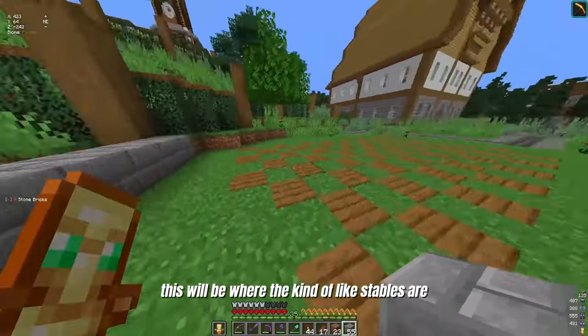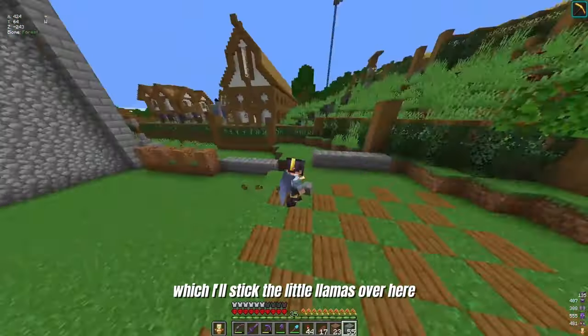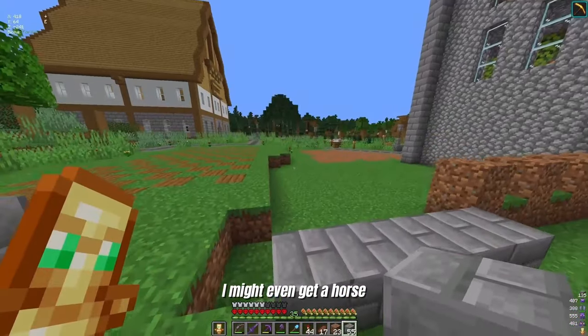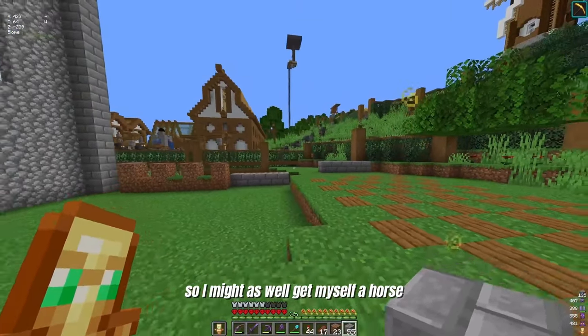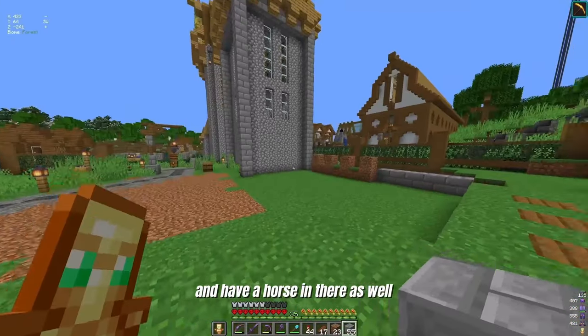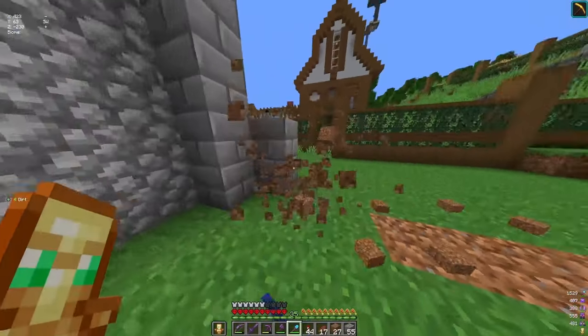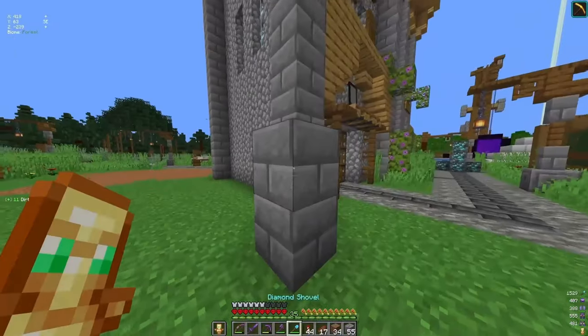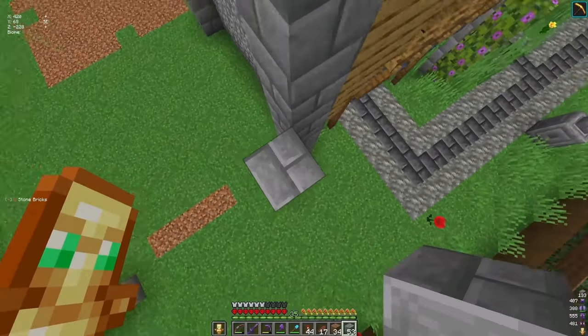Okay, so this will be an entrance. This will be where the stables are, which I'll stick the little llamas over here. I might even get a horse because I haven't had a horse yet this season, so I might as well get myself a horse and have a horse in there as well. Now I just got to build this up a little bit higher than this.